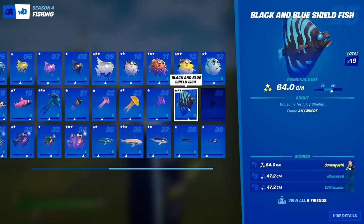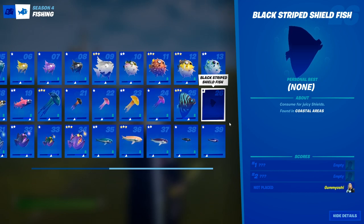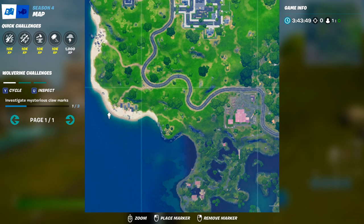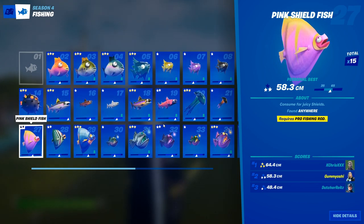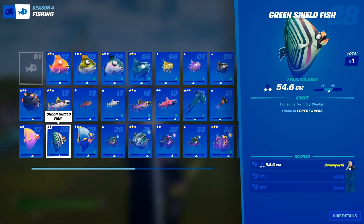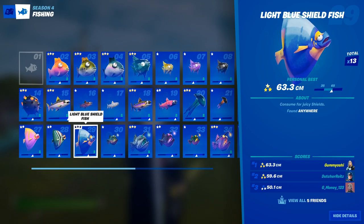Now we are on to the shieldfish. The first one is the black and blue shieldfish, which can be caught anywhere at any fishing hole at any time. The black striped shieldfish — I don't have yet, but I do have a clue: it can be caught in coastal areas. That's what I plan to do after this video. Thirdly, we have the pink shieldfish, which can be caught anywhere but you do need a pro fishing rod — just a normal fishing rod upgraded at an upgrade station. Next, we have the green shieldfish, which can only be caught in forest areas; go to Weeping Woods and fish along the river looking for fishing holes. Finally, the light blue shieldfish can be caught anywhere — just go to any fishing spot and you will be able to find one.